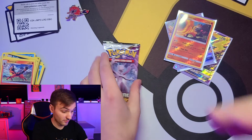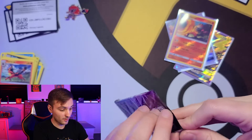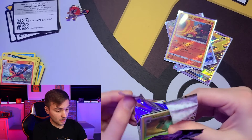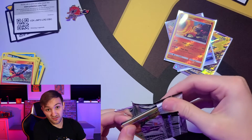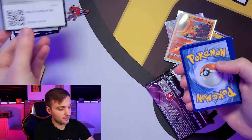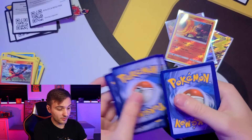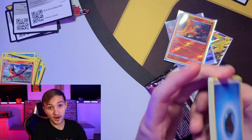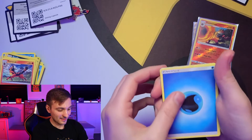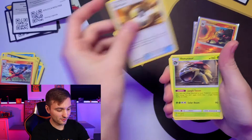We've got one pack left — the Mewtwo pack. I was saving it for last because maybe we could pull Mewtwo from it, but honestly with how those two went I'm not expecting anything. This is why Shining Legends is such a great set. I would have been happy with just the Raichu GX, but we got the Entei as well. Here we go.